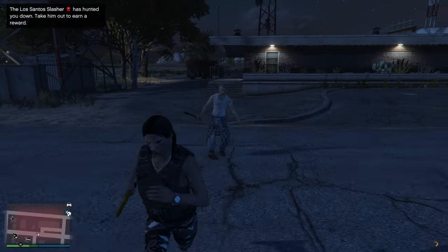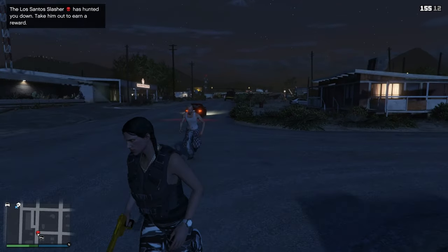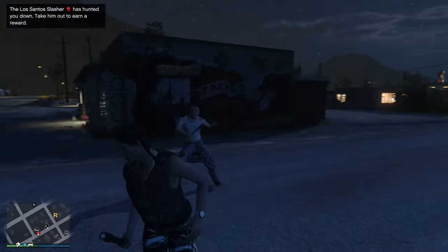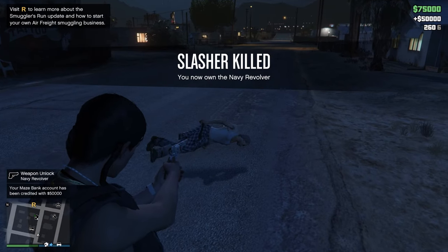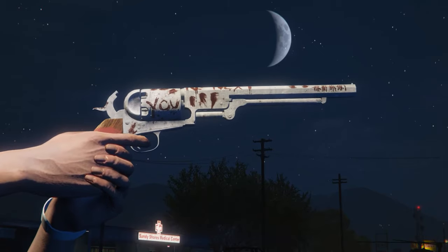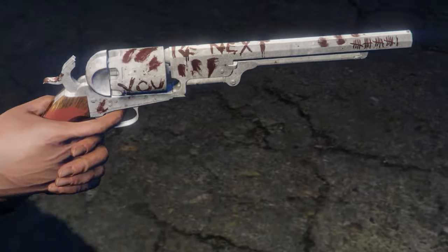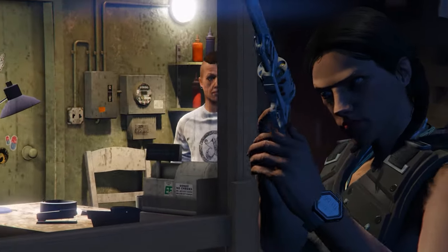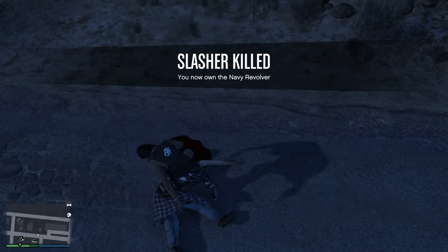I was looking to keep the killer alive for clips, but his machete did more damage than I thought — he took off a quarter of my health, so I took him out with a gold-plated hand cannon. Once you kill him the revolver will be dropped, so simply pick it up. Congrats, you're now the owner of a badass revolver with blood markings all over it. Getting 50 headshots with the weapon will earn you $250,000 — this can be done on either players or NPCs, so a fast way is to jump into a survival game mode and get all headshots.